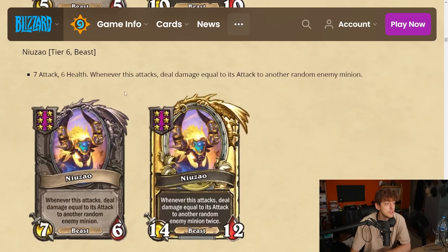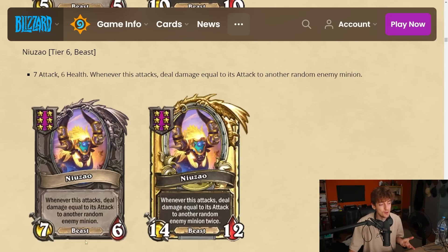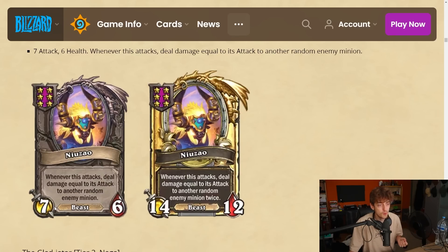New Zao is a tier 6 beast — a 7-6. Whenever this attacks, deal damage equal to its attack to another random enemy minion. So it's like a cleave, but instead of dealing damage to the two adjacent minions which opponents can play around, it goes to a random enemy minion — something no one can play around. If you have a New Zao with 40 attack attacking into a taunt, that 40 attack could go anywhere and just kill a good card for free, like a Baron.